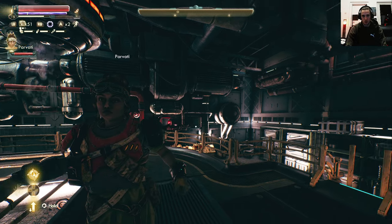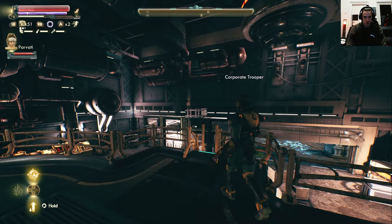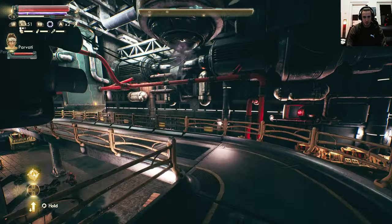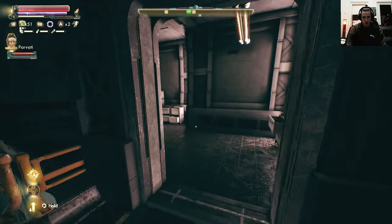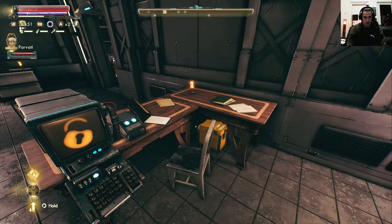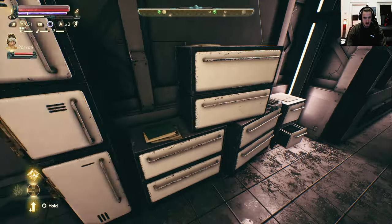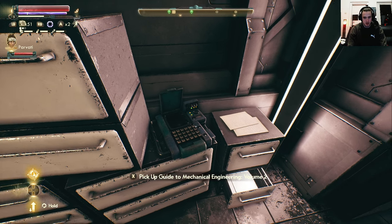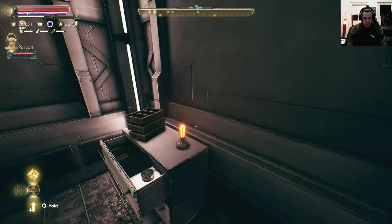Welcome back to Outer Worlds with mods. We're in the warehouse of the corporate trooper — the sooty tuner thing — to get ourselves the journals for that one mission. I've looked for it on my own; it wasn't quite that easy to find, so I was wandering around a little bit. Pickup Guide to Machinico Engineering Volume 2 — that's the one I'm talking about. We got that.